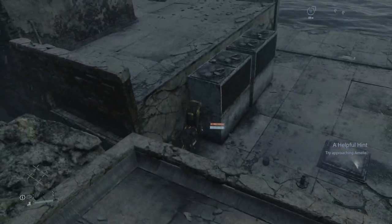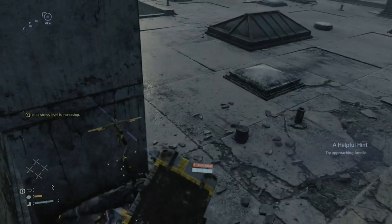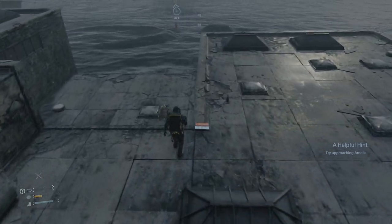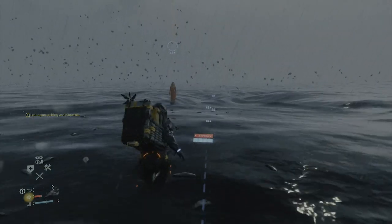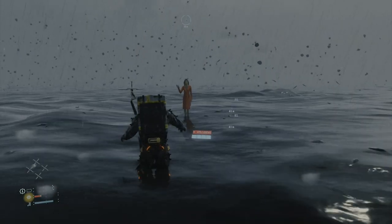Now eventually you will get to the end of this obstacle course. There you go — it has fallen over for good effect. That is Amelie. She is waiting for you. And to basically start the process of connecting the city, you just need to go and talk to her.